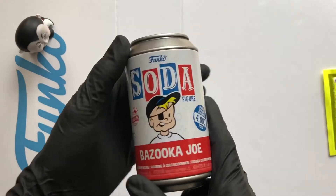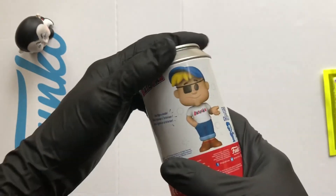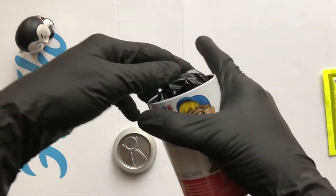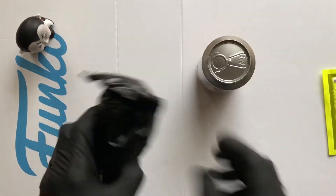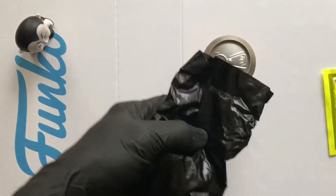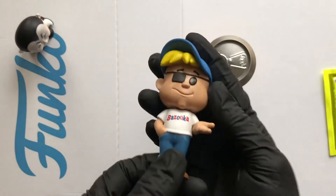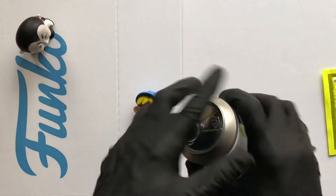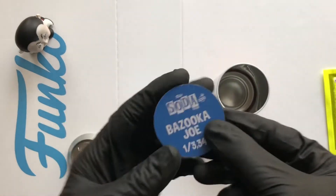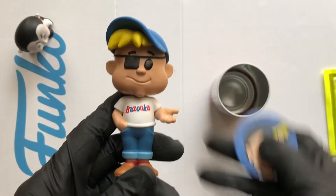Next up we've got the Bazooka Joe. This is what the figure is going to look like - the chase version has him blowing a bubble. If you didn't know, Bazooka Joe is the guy from the bubble gum. Got a token in the bottom - won't look at that yet, but it should be the common one. Get the old scissors, give the bag a chop. Oh yeah, sweet - Bazooka Joe! That's cool, what a nice looking figure, love it. That is Bazooka Joe, one in three thousand three hundred and forty.